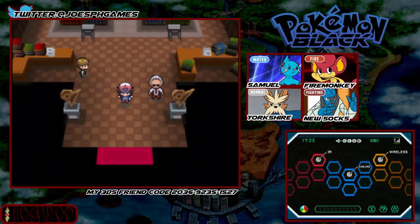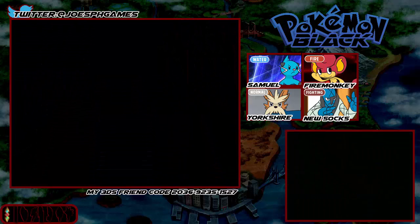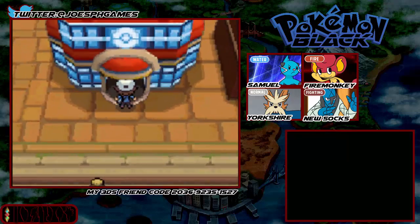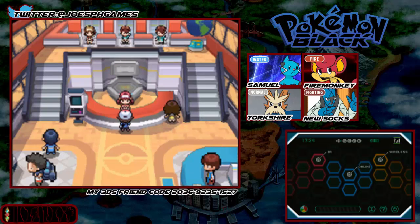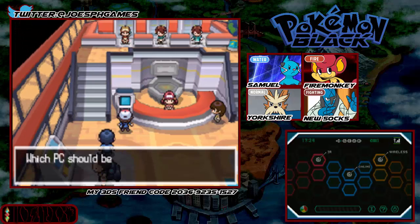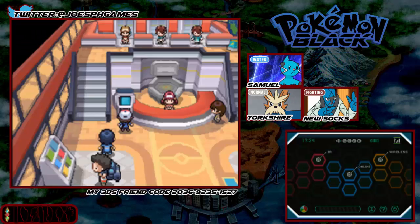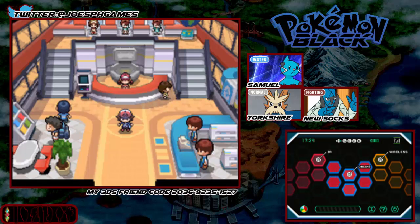We're going to sort that out in the next episode because I need to go and heal and we've been about half an hour, which is usually how long I like to keep these episodes. In today's episode we faced N and we unlocked the gym, plus we got our brand new team member in new Sawks. Off screen I am going to go and level him up so he can be an official team member, and we're also going to get everyone else up to level 20. Semi-Sue is going away because I don't need him anymore — Cut is the only HM you actually need in this game if I remember correctly, and now that I've cut that one bush I needed him for, I don't need him anymore. So that's the end of this episode — if you enjoyed today's episode please leave a like, comment and subscribe, and until next time I'm Joe PHGames, goodnight, peace!